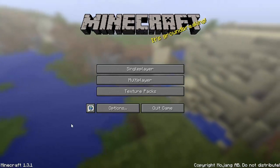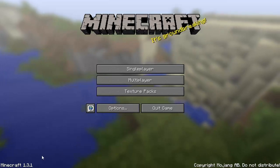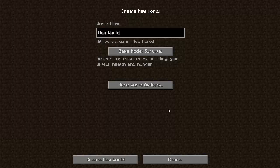Hello everybody, Ryan the Almighty here and today I'm doing a mod spotlight. This is Minecraft 1.3.1 — the latest brand spanking new Minecraft that came out yesterday. This mod is an awesome mod, it's called the Cave Gen Mod.